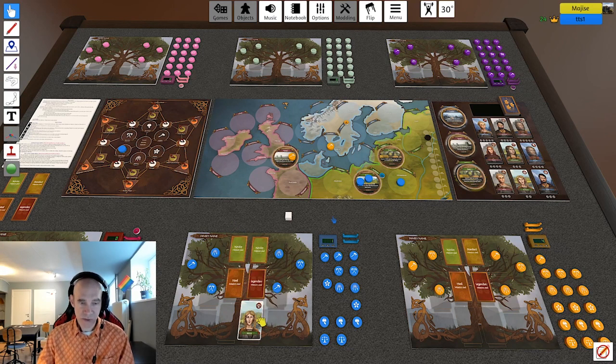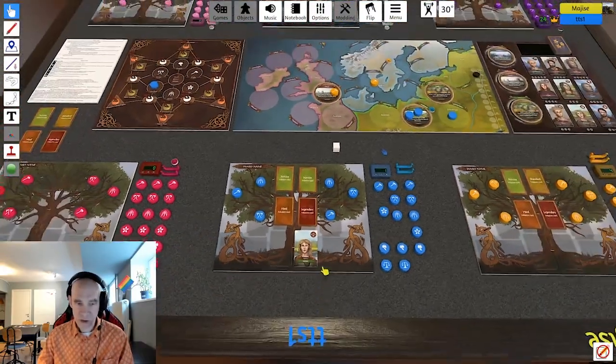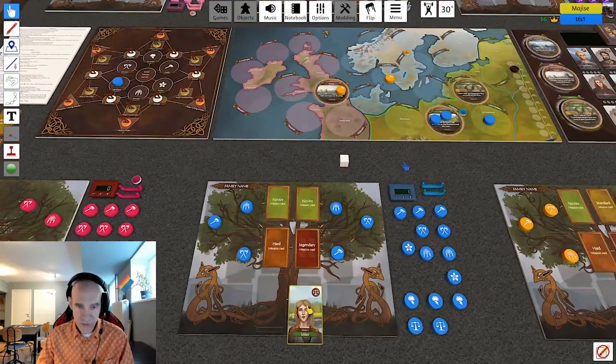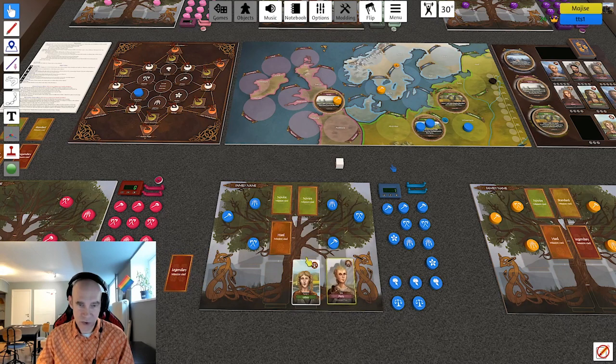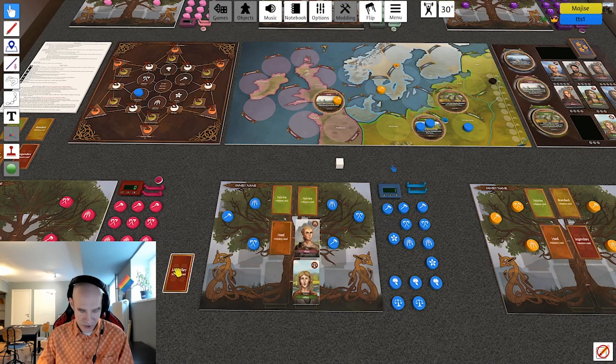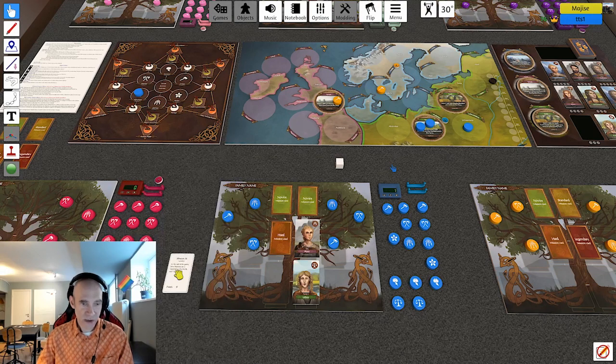One detail about the family board: when you start spreading and have a person here, you can place new ones following the white lines. The next one could go here, and when you do, you take the card there — and that's a mission. These mission cards are things that only you can see. Looking at one mission card as an example, it says: at the end of the game, have majority on three ventures in the north and three in the east — and then you get points for those ventures.